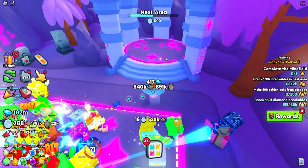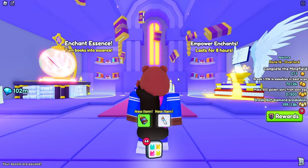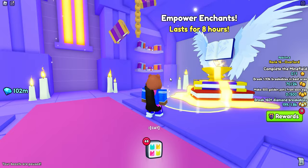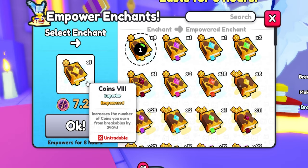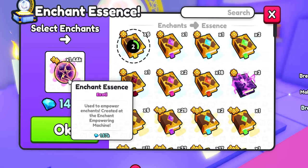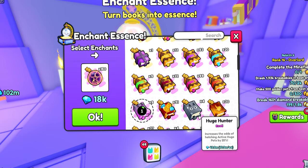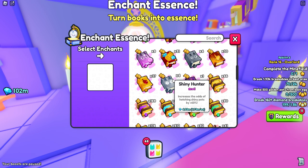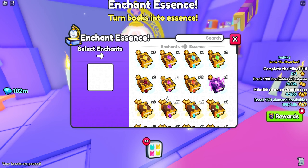I wonder what this altar is for? Enchant empowering - strengthen your enchants. Interesting. There's enchant essence - we can turn our enchants into essence. We can enhance the number of coins you earn for breakables by 240%. It says 'empowered' - it's like a temporary enchant for eight hours. So it's like a little boost. That gives us almost a thousand. If I use a regular book it gives a little bit less. Exotic stuff really doesn't give you much essence - that's crazy. Exotic doesn't even give you much. Even the shiny and the pay-to-win books don't give you that much either.